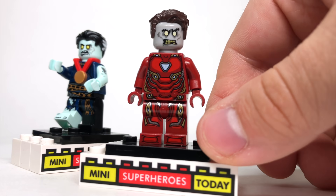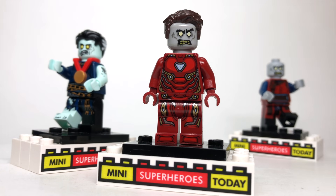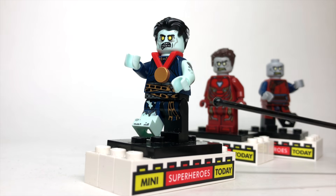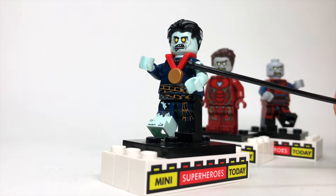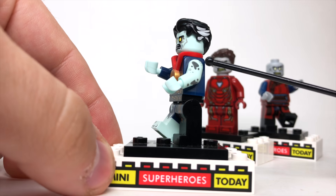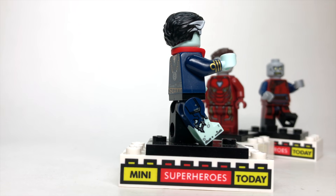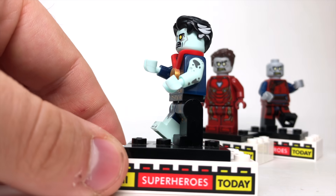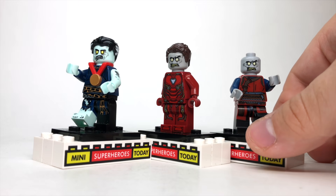Now for Zombie Tony Stark, I used the torso and legs from the Mark 50 Iron Man from Infinity War, put the zombie head on, and added some brown hair to make it screen accurate. Of these three, the most detailed was definitely Doctor Strange. I used the leg and hip piece from Doctor Strange, and also the torso but flipped it around and put a little medallion around him from the LEGO Collectible Minifigure series so you can see his Eye of Agamotto. I used several parts from Zombie Captain America — one arm, one leg, both hands, and the head. The other arm is from the sea sailor from the LEGO Collectible Minifigure series, and the hair is Doctor Strange's hair from Infinity War with the white hair on the side.